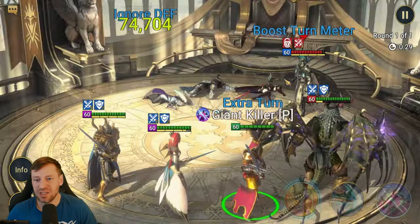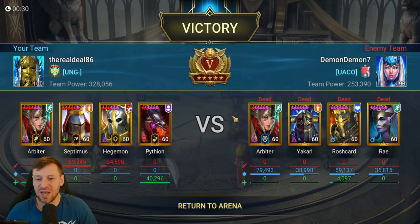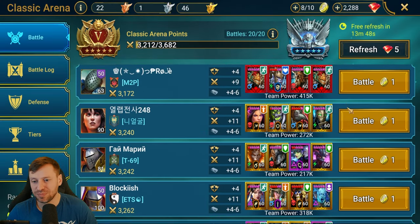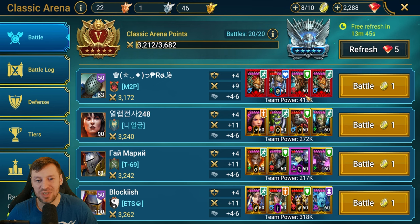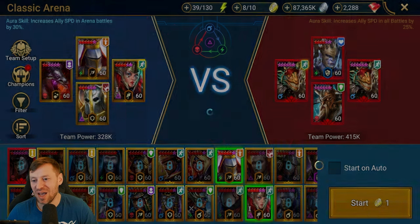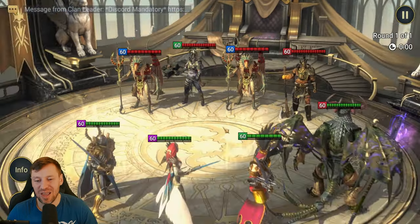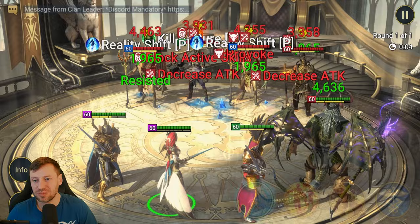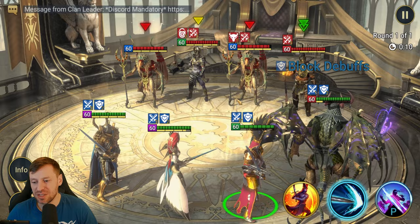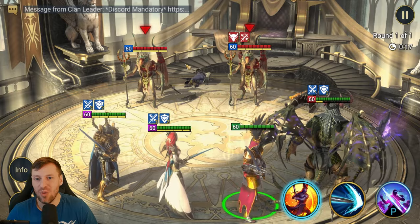Going through the team one by one, but affinity can be a problem - if there's an affinity issue, being spirit going against magic, you might not get that proc. We come across a mythical team - oh my god, it's Project. I actually know this guy, he's a mega spender but an absolute legend. Just going to look at his team and go through them one by one.